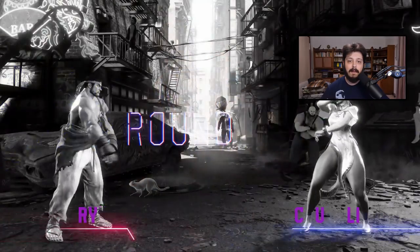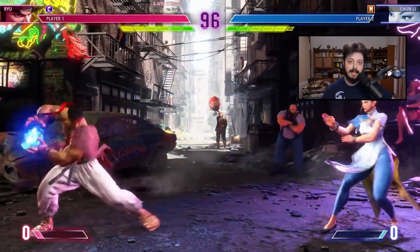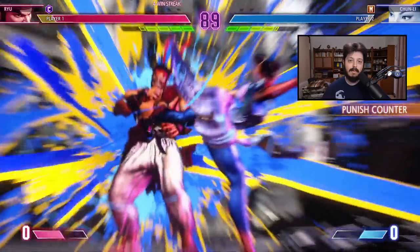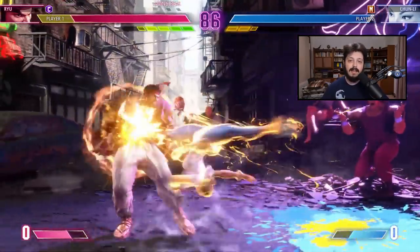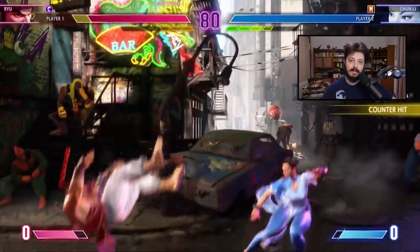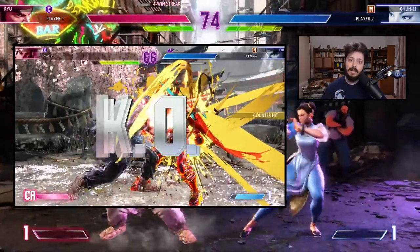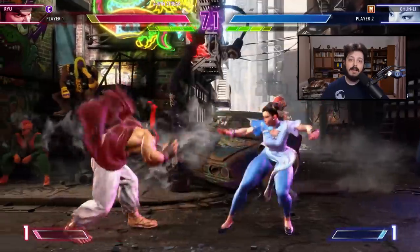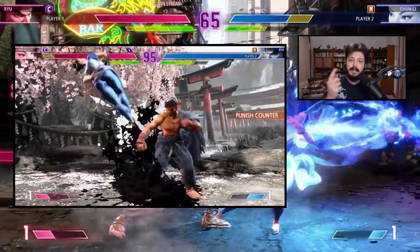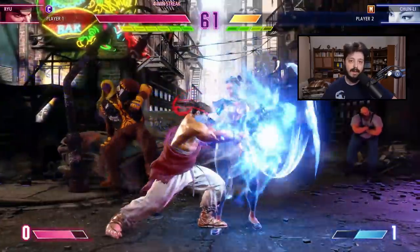This will probably make drive impact the ideal punish for a lot of these situations, as long as you're willing to spend the drive gauge. It's worth noting that when you armor through something, you take some damage as white health, much like Street Fighter V armor moves. This regenerates over time as long as you're not blocking, and if you get hit, you lose all of it on top of the combo damage. You can also die to white health if you don't have enough to armor through an attack — just like Street Fighter V. If you hit an opponent in the air after armoring through something, since they can't be crumpled on the ground, they enter a special spin-state juggle in the air, giving you more time to follow up with a combo.